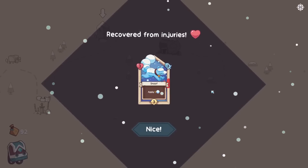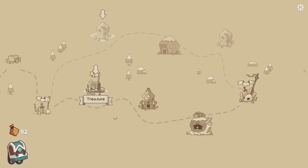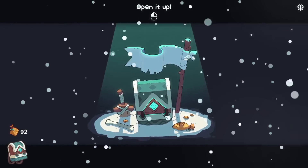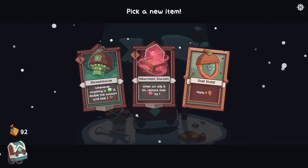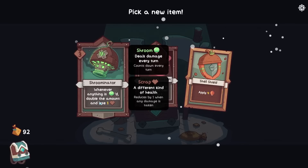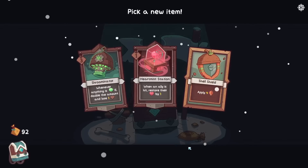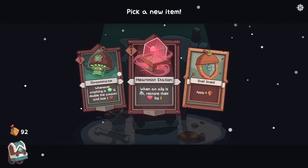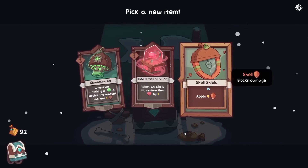What happens if I use the Sunrod when they're at two already — they immediately attack. Okay, that's good to know. Ringer is down! Alright there we go — boom! Snoof recovered from their injuries — yay! Do we want more companions? Treasure — charm, woolly snail, sling snail cave. I feel like we kind of have a good amount of companions, so let's get some treasure instead. Whenever anything is Shroomed, double the amount and lose one scrap. Oh, I have to play this somewhere on the field.